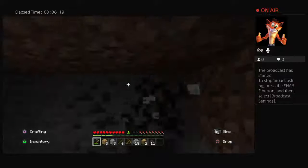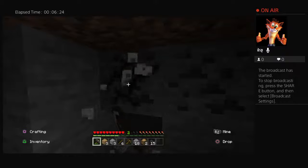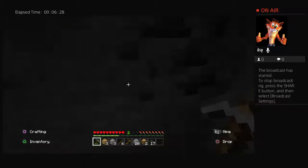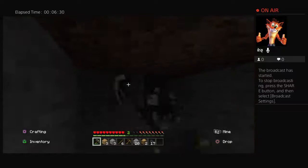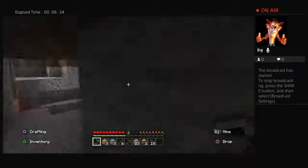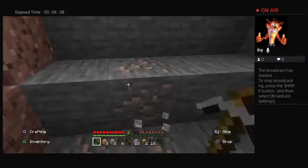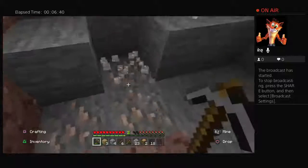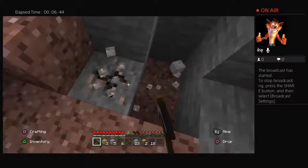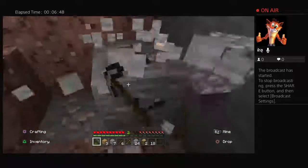So what do you guys want to talk about? I don't know what I'm talking about either, that's okay. That's a lot of coal — this is good. I can use it to make torches and sort of get this iron cooked up so we can have an iron pickaxe instead of cobblestone. I'm digging myself into a hole here.